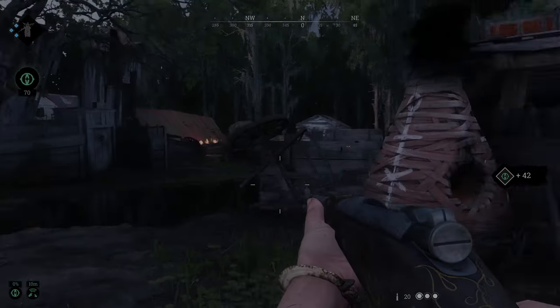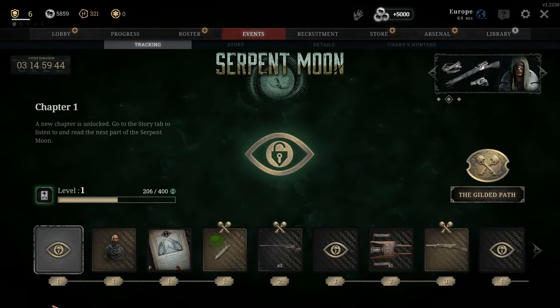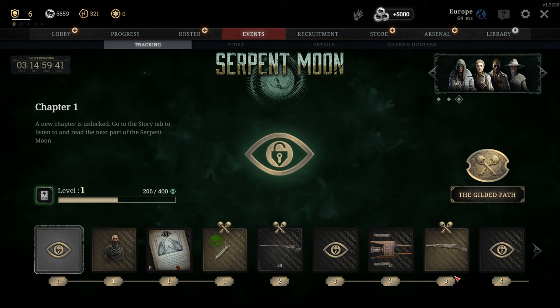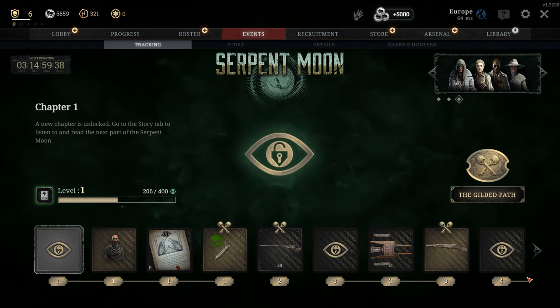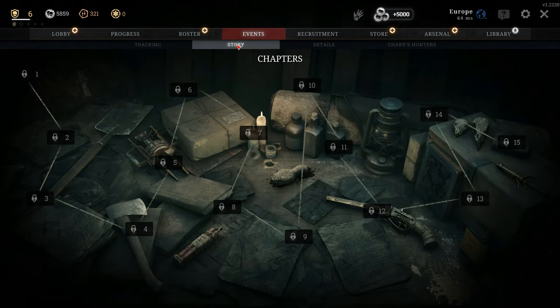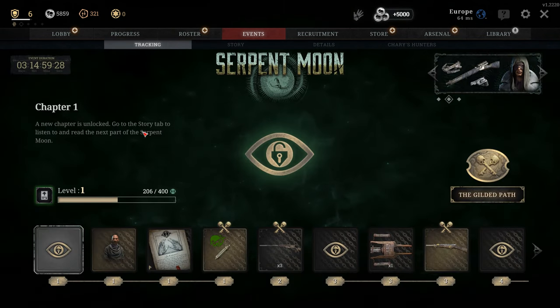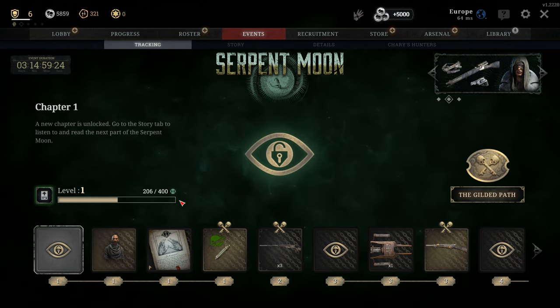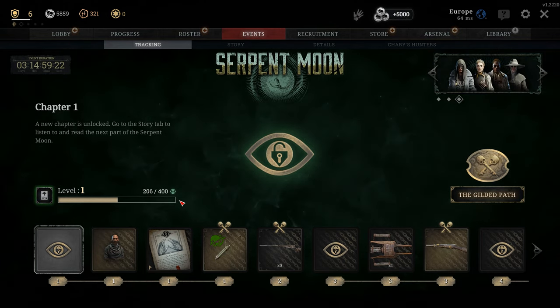You will need a certain amount of this snaky loot to progress through the 15 chapter story that is part of Serpent Moon, as well as progress through and unlock the new character, and unlock some new weapons like the Berthier MLE Earthshine, which is a really nice rifle you'll see used in the gameplay, and the Sparks pistol, which could become a fan favorite — being a shortened version of the Sparks rifle, firing one shot and then needing to be chambered again, but packing quite a punch at close range.